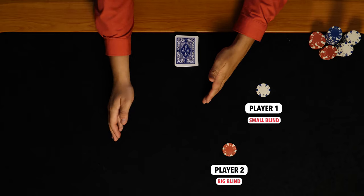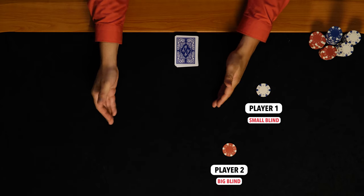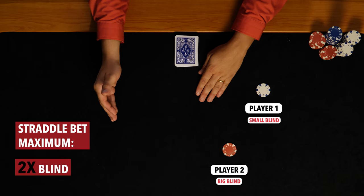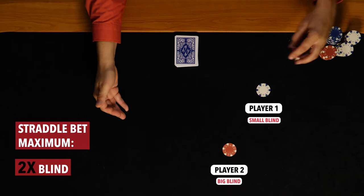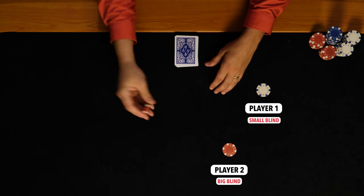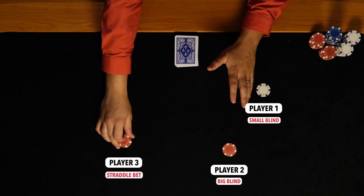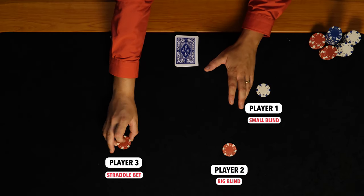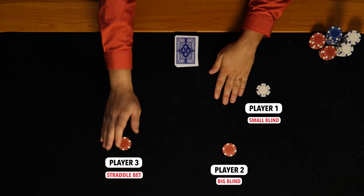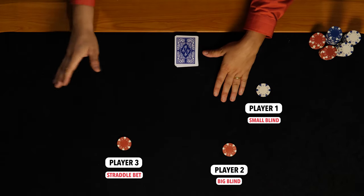And then the third player — the player directly to the left of the big blind — is the player who could potentially make that straddle bet. That straddle bet is capped out at 2x, or two times the big blind. So they could bet pre-cards, up to twice the big blind. Now, this is a completely optional bet and not every casino allows it. We'll talk about that in a moment. So we're going to say this player is now putting down $20. They are the straddle bet because they are straddling the position between the big blind and the button.